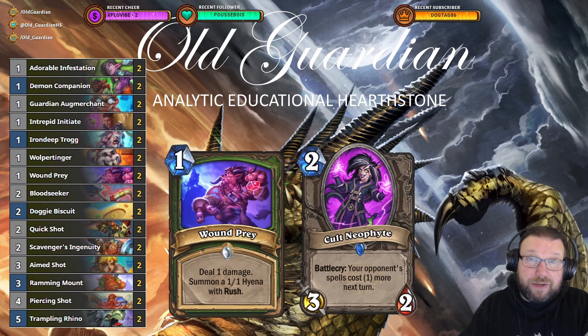This deck is one card different from the list I played last month. I've changed two copies of Cult Neophyte for two copies of Wound Prey, and I think this is a pretty significant improvement. There aren't that many decks around where the spell-cost effect on Cult Neophyte would be very useful, whereas Wound Prey kills off some early minions to help you get board control, gives you a target for your own Piercing Shots, and can also go face for one damage. Just a very good card for this archetype right now.